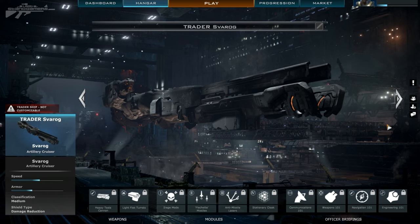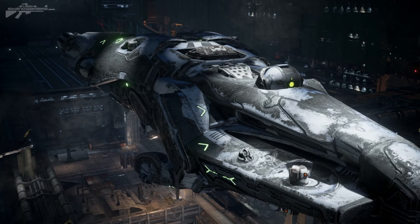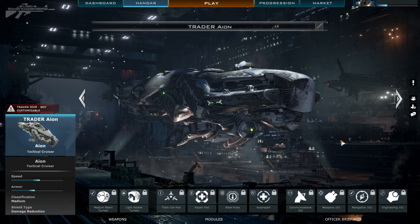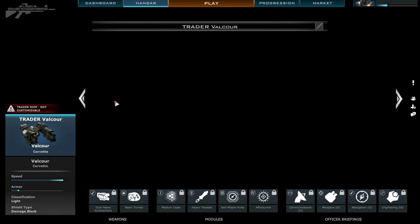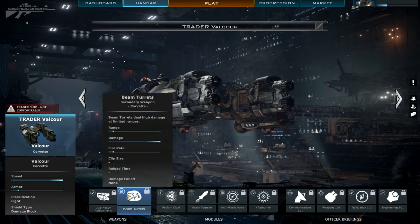So we'll switch to the last one - this is the Tactical Cruiser. The Tactical Cruiser is kind of like the Medic. This will keep the other ships in the action, and it is an absolute crucial role. Without this, the rest of the fleet will falter. So we'll hop back to the Corvette, the ship I'm using in the majority of this footage today, and I'll just show you some of the features. We've got dual autocannons at the front.